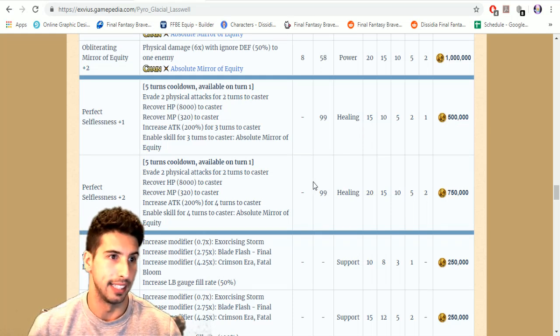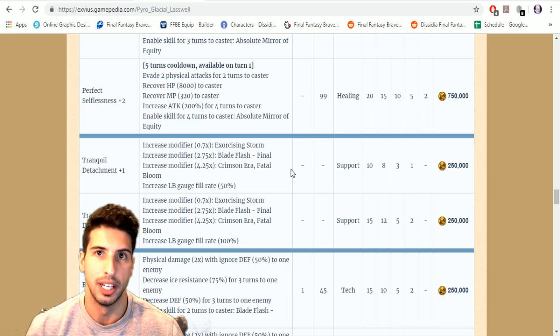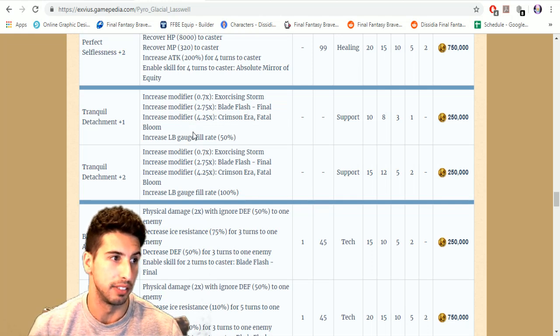Pretty expensive, but if Laswell is your main physical attacker, why not go for it? He can chain with pretty much everybody — he chains with Divine Donation and Absolute Mirror of Equity. Then Tranquil Detachment increases modifiers on Exorcist Storm by 0.7, Blade Flash Final by 2.75, Crimson Era and Fatal Bloom by 4.25, and increases LB gauge by 50 percent. The plus two version increases LB gauge by 100 percent.